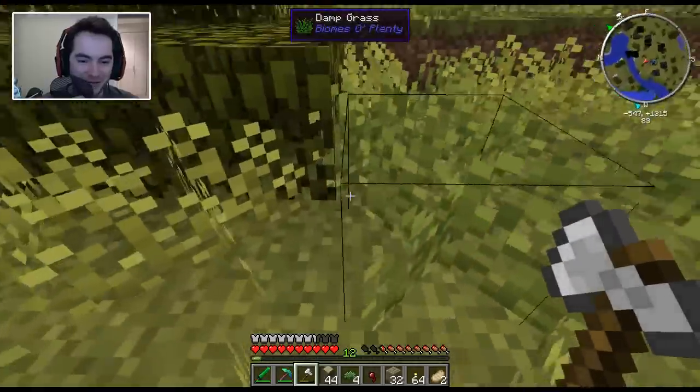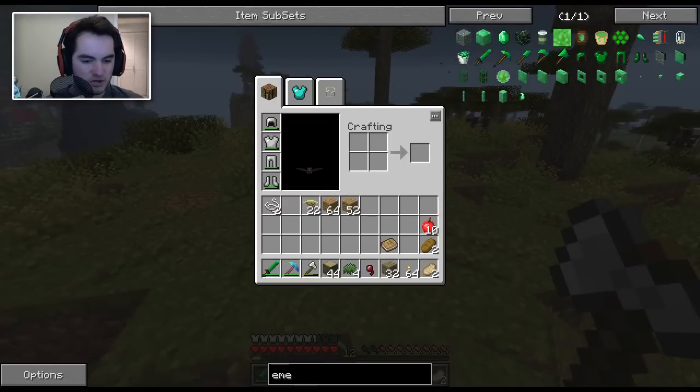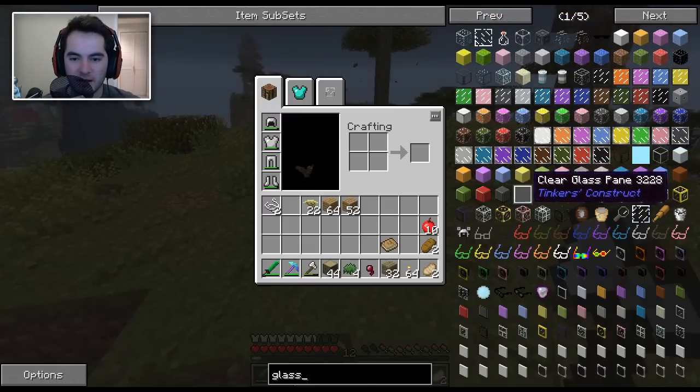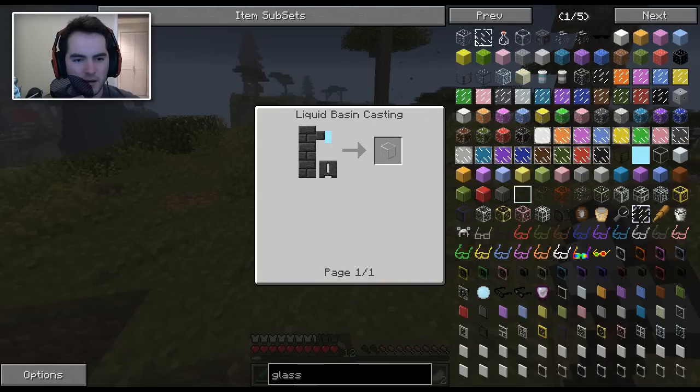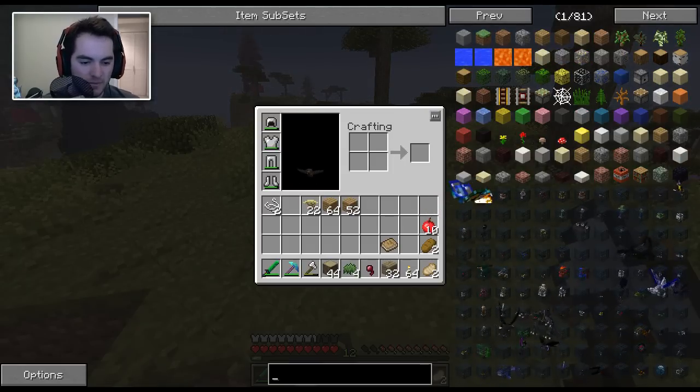I don't really like the super low vantage point, but the ability to fly is quite useful — so that's the only drawback. Let's search up glass. How many different types of glass do we have? Ooh, this is clear glass from Tinker's Construct. How do you make that? Clear glass pane — do you have to smelt for that? You do. Molten glass. Huh. We are gonna want to make another smeltery as well eventually. Hopefully we find a village that has one — that's how we did it last time.